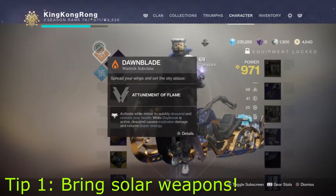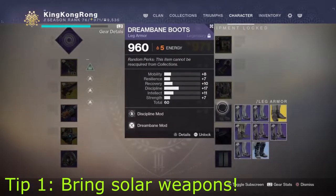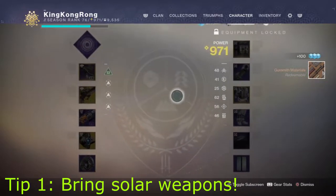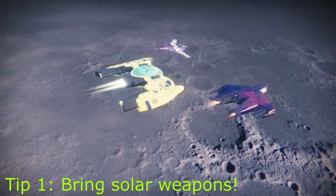My first tip: even though this is a match game where your elemental damage should match enemy shields, prioritize bringing Solar. The final boss's adds all have Solar shields and you'll need to bust them to survive. Arc and Void will get you to the boss, but Solar will help you finish the hunt.